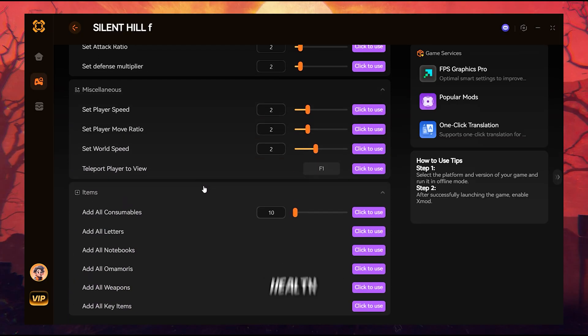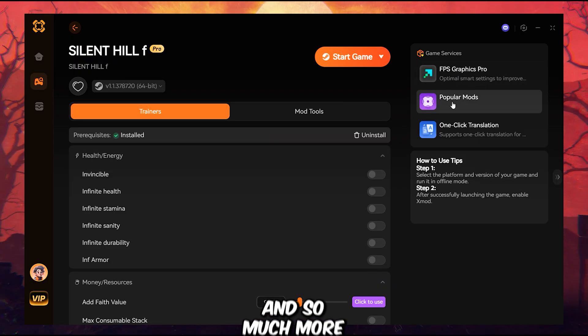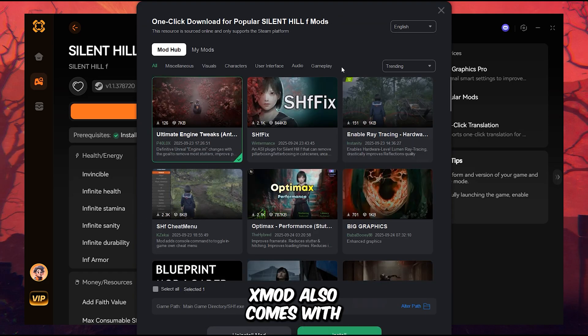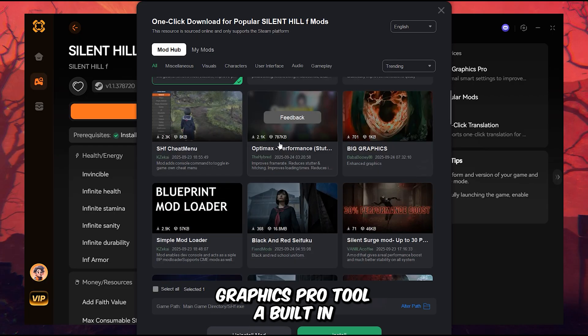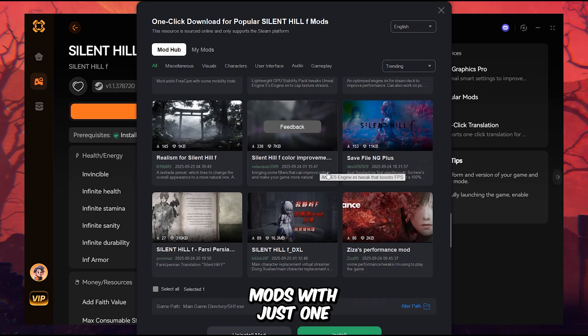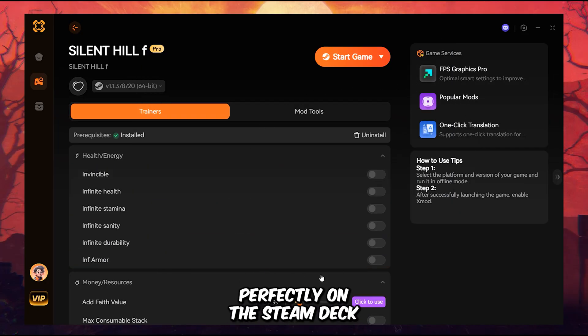Invincibility, infinite health, infinite stamina, no enemy attacks, unlimited items, and so much more. These trainers are updated for every patch, so they always work — no frustration, no downtime. Xmod also comes with an FPS graphics pro tool, a built-in mod hub where you can install tons of mods with just one click, and many more features you wouldn't believe. And yes, it runs perfectly on the Steam Deck.